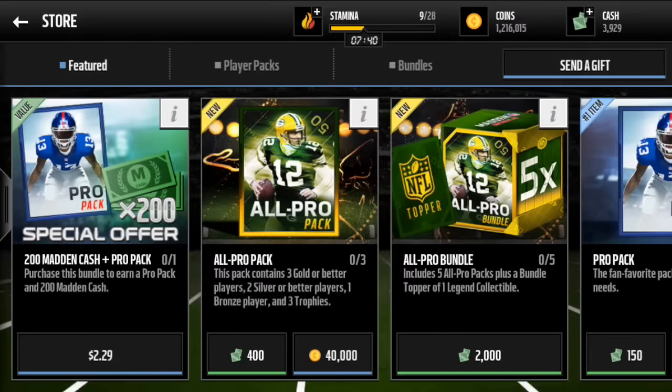Hey, what's going on YouTube, it's Nick from Noobkill coming at you with another Madden video. Today we are going to open up the all-pro packs. Each all-pro pack contains three gold or better players, two silver or better players, one bronze player, and three trophies. We're going to open up all three packs.